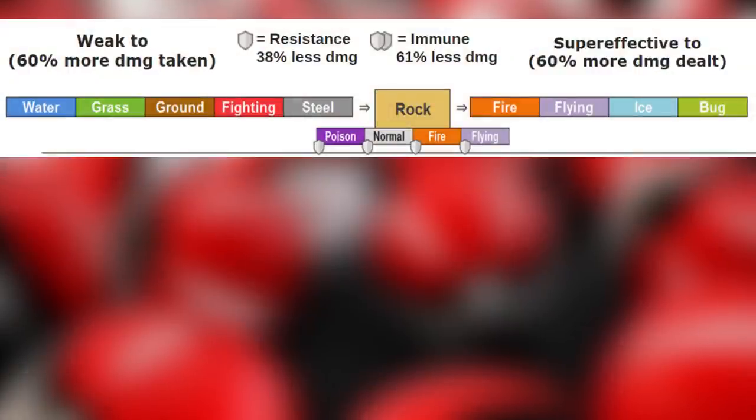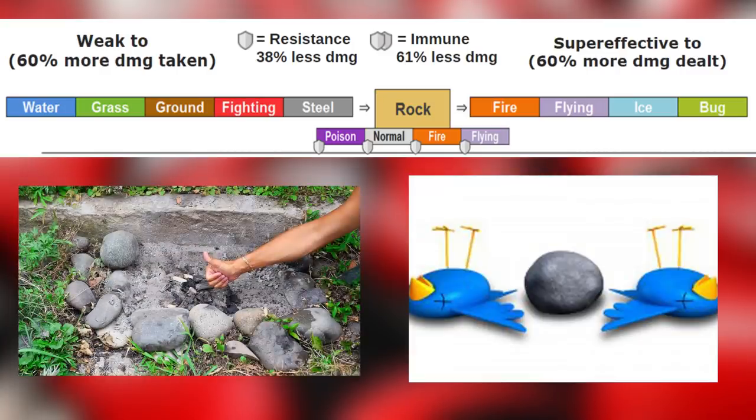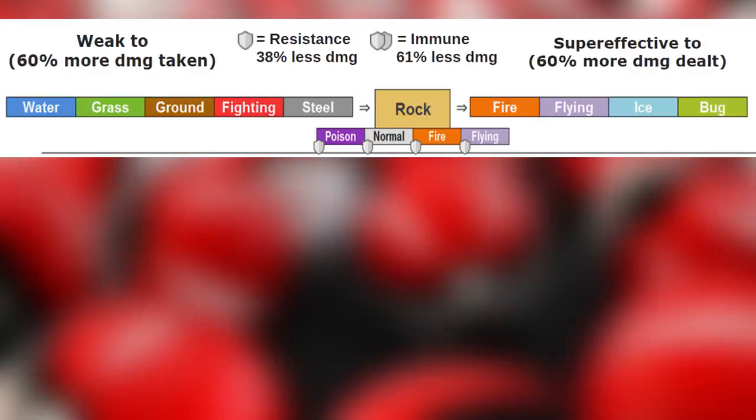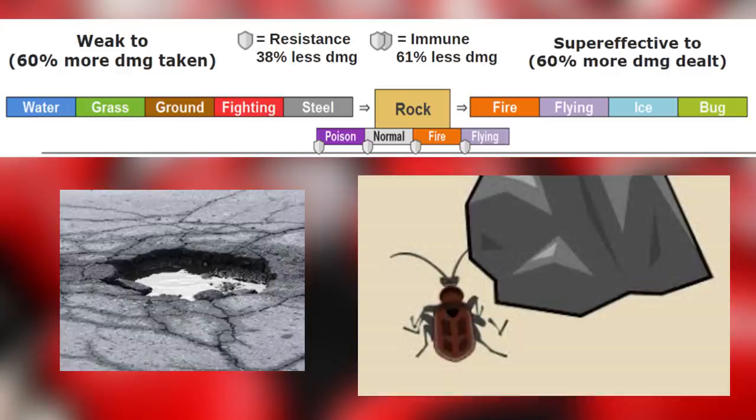Rock type is weak to water, grass, ground, fighting, and steel types — this is a lot to list off so we'll skip the detailed reasoning. Rock is super effective against fire, flying, ice, and bug. Rock contains fire, rocks can kill two birds with one stone, rocks know how to break the ice, and rocks can crush bugs.